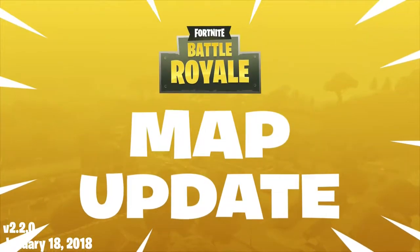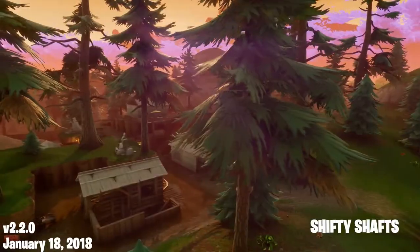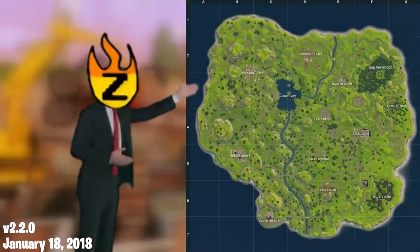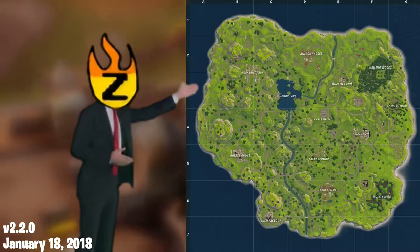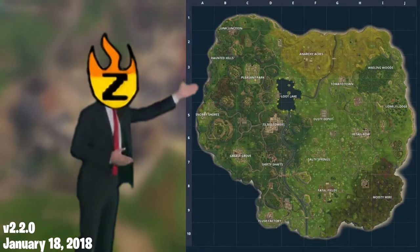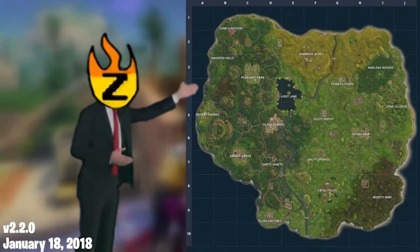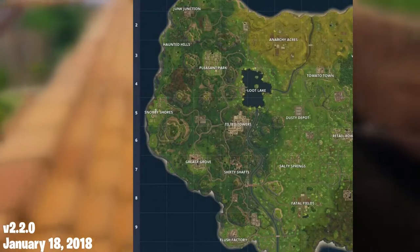On January 18th, 2018, version 2.2.0 released, bringing the first major map changes to the game. If you look at the map, most of the points of interest are on the east side. This update addressed the issue of the west side being pretty barren, making it much more viable to land at. Four brand new POIs were added to the map.